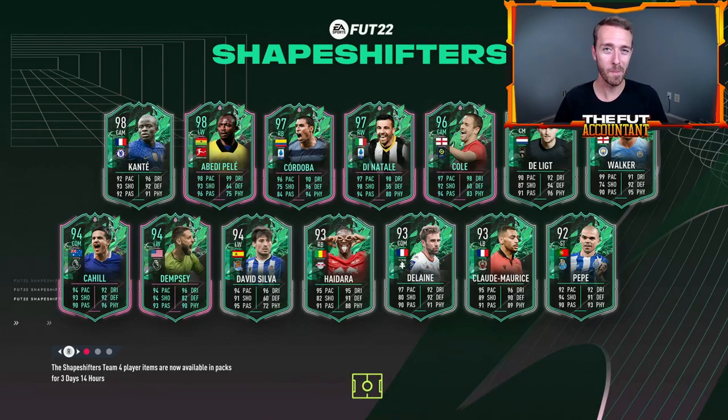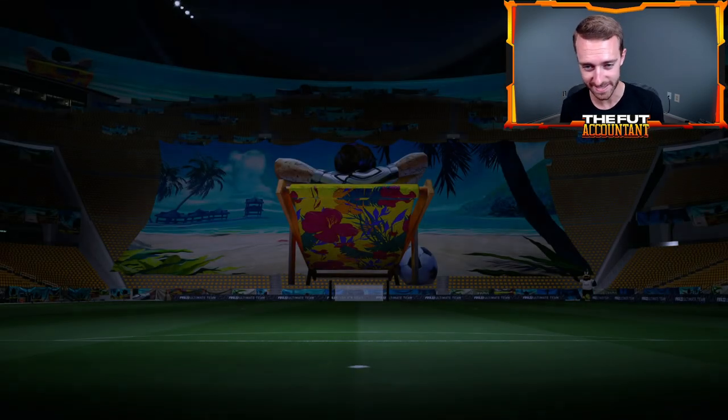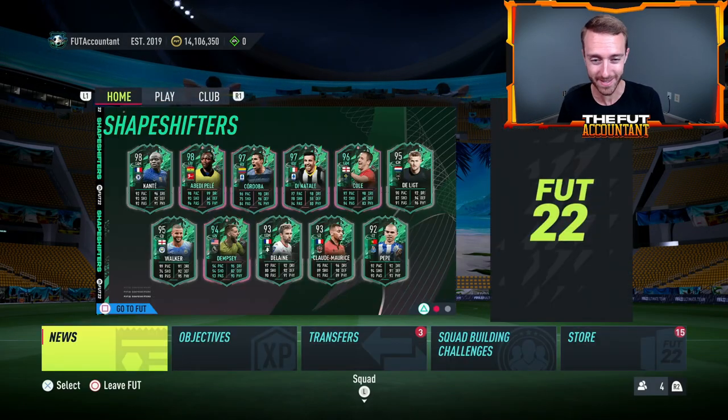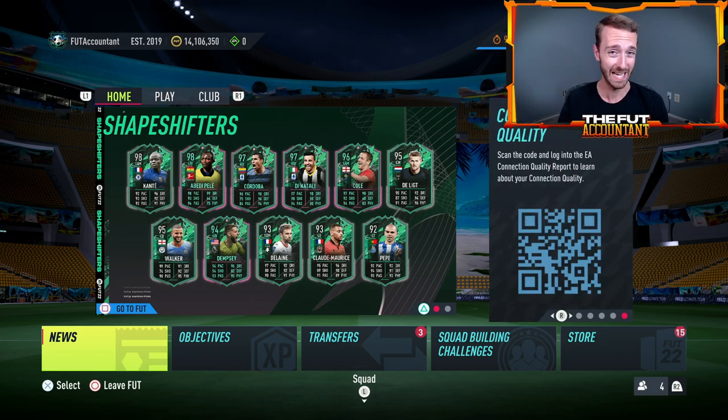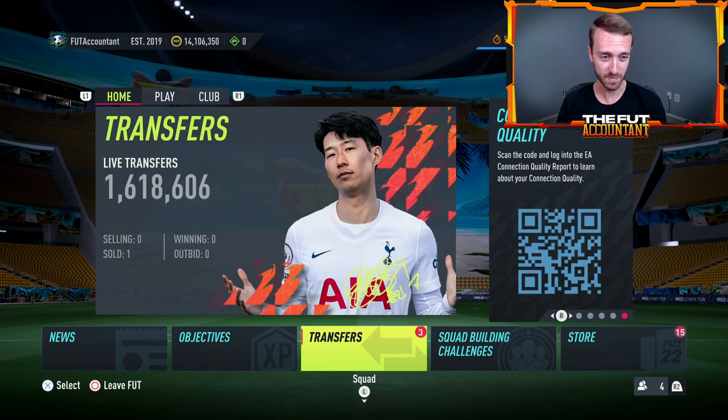Hey guys, it's Nate aka The Foot Accountant and welcome back to the channel. Yesterday EA Sports decided to drop some content that they probably could have dropped about a month or two months ago, but nonetheless they dropped it and it's decent value. I'm going to take a look at those icon SBCs that we had yesterday for the three icons that we got via player SBCs.